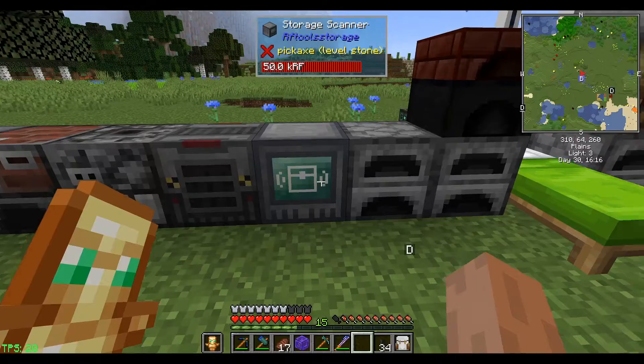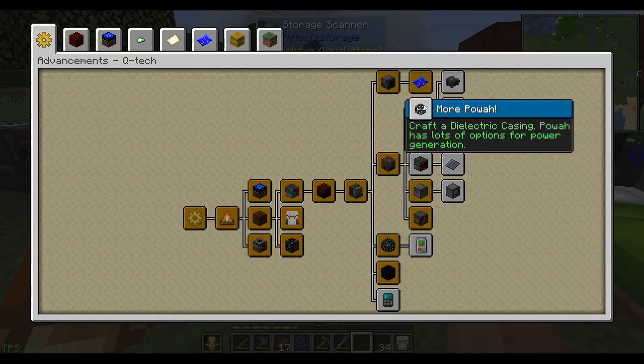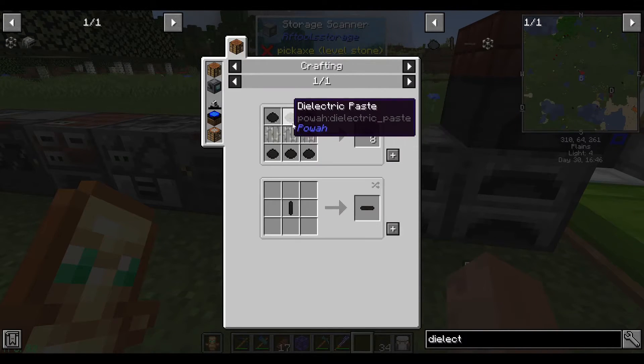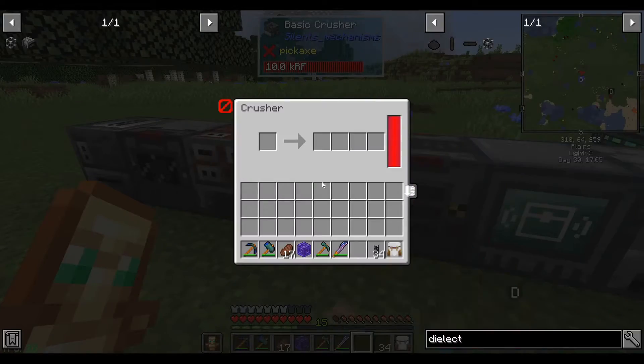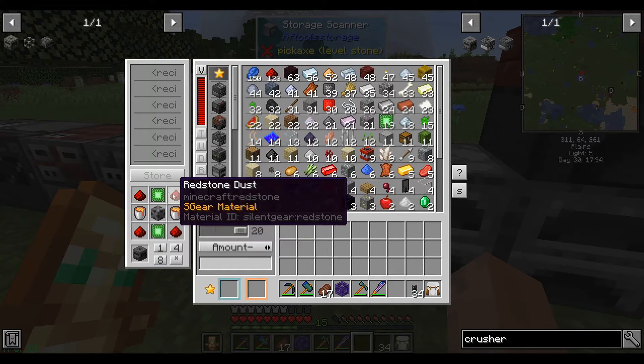Moving on with the advancements — to get to a digital miner, we need a dielectric casing from Powah, and I'm going to go out on a limb and assume the Powah mod is mostly about making power. How do I make a dielectric casing? Refined iron. We're going to need a couple more machines. Biofuel — this goes in a Mechanism crusher where you put just about any living thing. I don't have a crusher from the right mod. We need a Mechanism crusher.